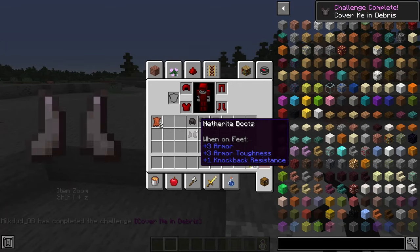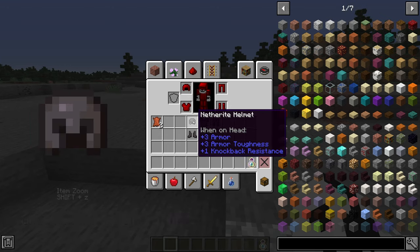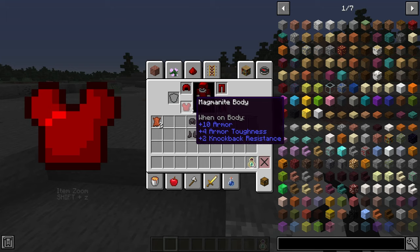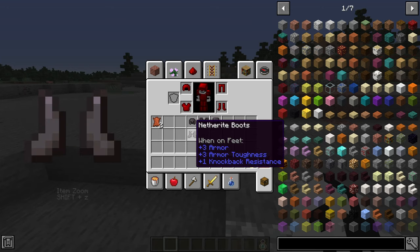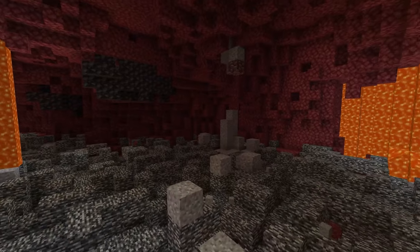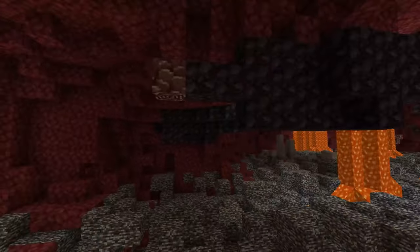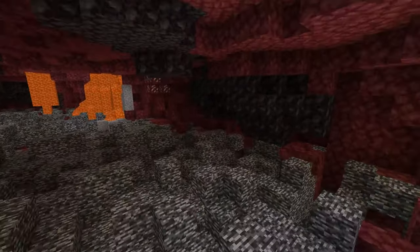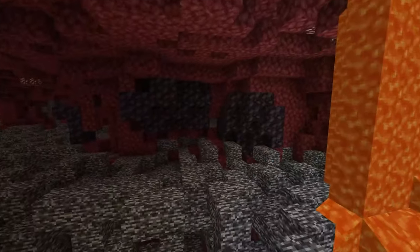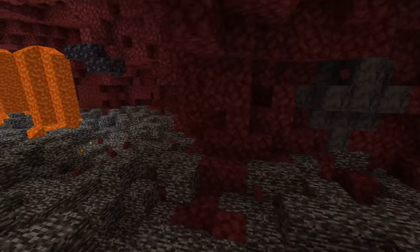The armor is definitely worth acquiring. The Magma Knight helmet and boots have twice the armor of netherite armor, while the chest plate and pants are only slightly better. It is still definitely worth it especially for the armor toughness and knockback resistance. I did a lot of TNT mining in the Nether and found about 15 ancient debris worth of netherite in the time I spent looking, but did not find a single Magma Knight block — so it will take a long time, but it will be worth it in the end.